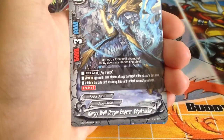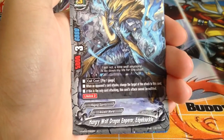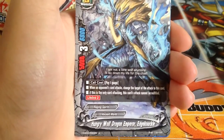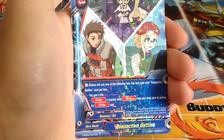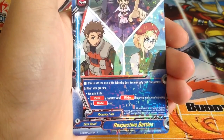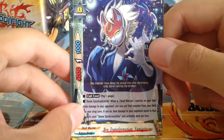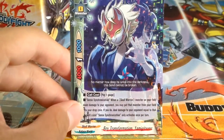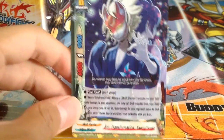Hungry Wolf Dragon Emperor Itch Knuckle: pay 1 gauge when an opponent's card attacks, change the attack to this card — Raging Spirits effect. If this card is the only card attacking, this card's attack cannot be nullified. Gain 2 life or ride a monster with Red from a drop zone by paying its Red cost. Boy Transformation — Yami Gitsune. I like this card; it goes really well into my Ascal Warriors deck.